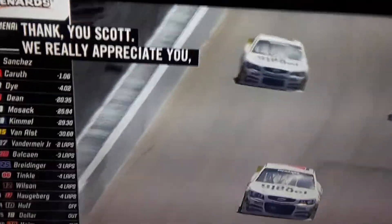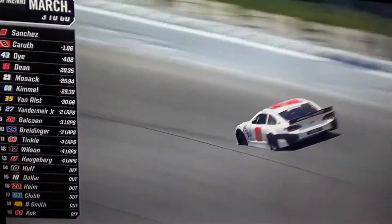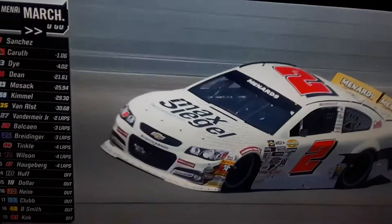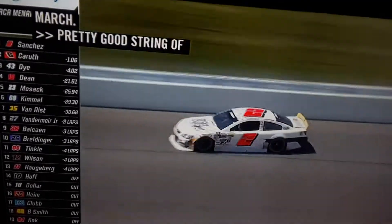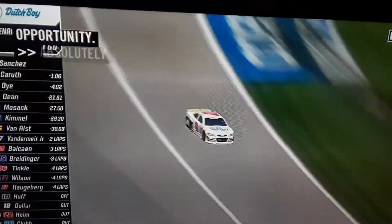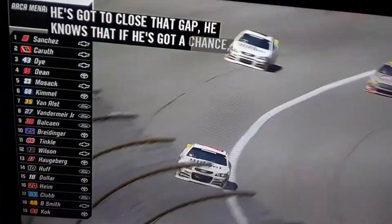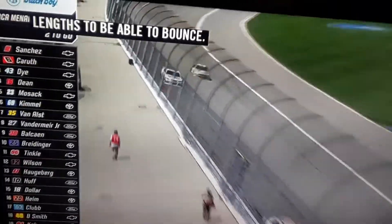As Nick Sanchez continues his march, there's pretty good lapped traffic here — it might be a nice opportunity. Absolutely, it's an opportunity for him. He's going to pull away at that gap. He knows that if he's going to have a chance, he's got to be within a few car lengths going into the final laps. Sanchez, Karun, Dye, Dean, and Mossack — your top five.